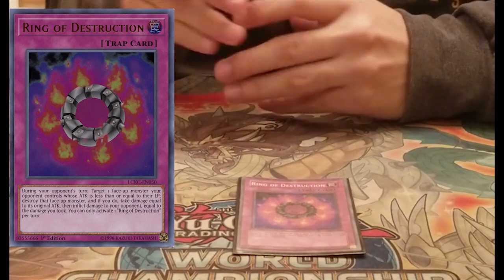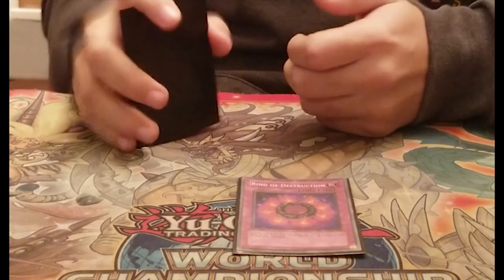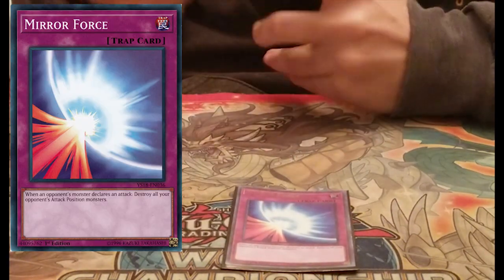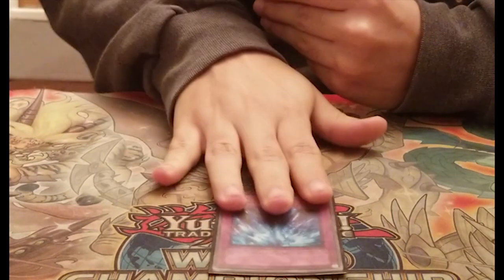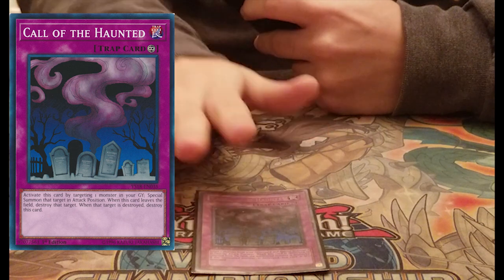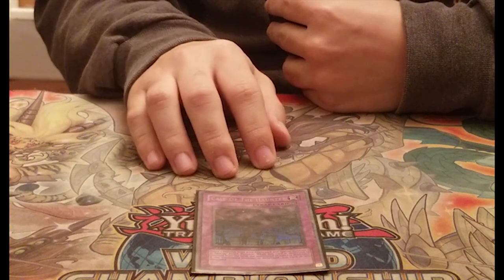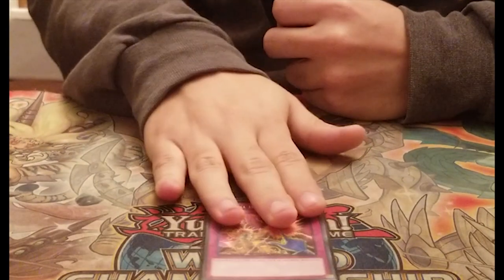For the traps, Ring of Destruction steals games — even if they have a huge card advantage lead, if you drop them to zero life you still win. Mirror Force is a staple, blows up a lot of monsters. Torrential Tribute punishes greedy players. One Call of the Haunted — I prefer this over Premature Burial because you can use it during your battle phase and bait out traps like Sakuretsu Armor or Mirror Force.